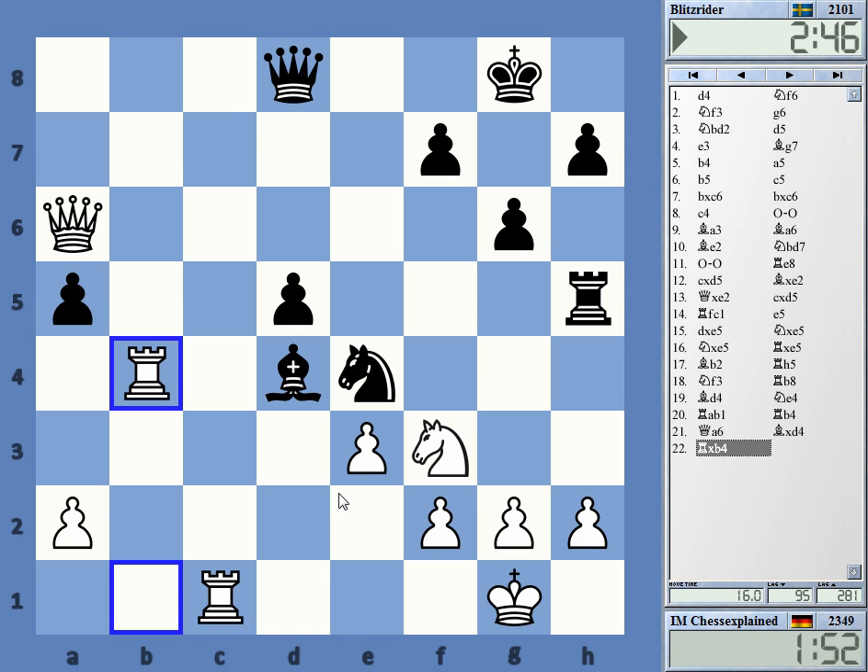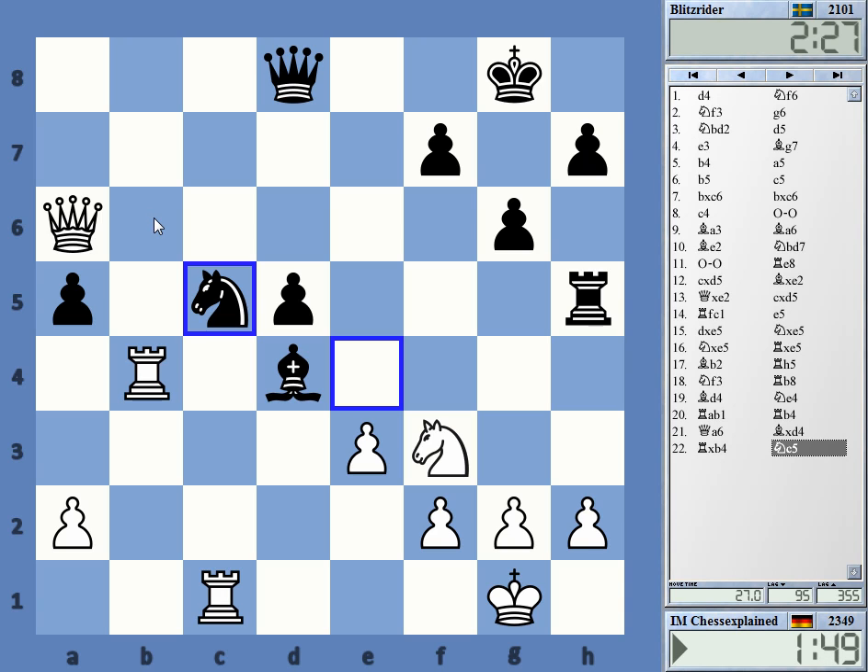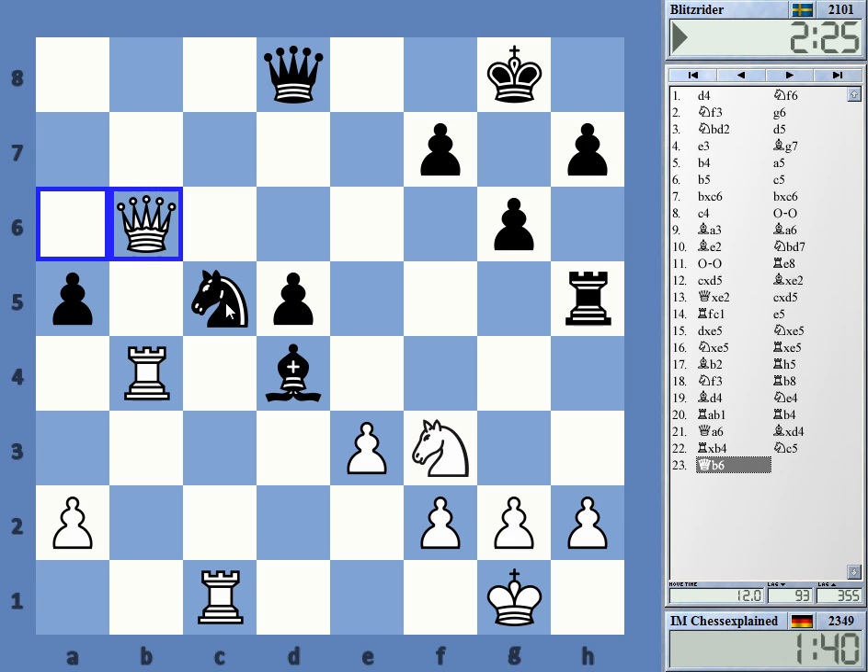Rook c8 now — where's the queen? Maybe knight c5 or something. I have queen b6 — and it's winning. There might be something better, but this is winning. Queen takes, rook takes — saving the rook — and both bishop and knight are hanging. Rook h5 really was a weird move, basically deciding 'I don't need this piece anymore.'